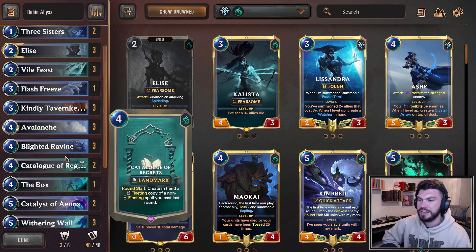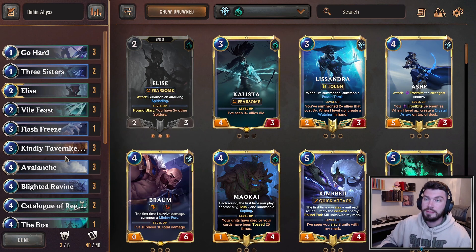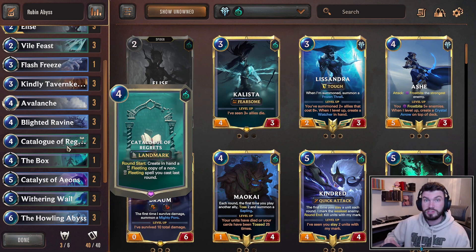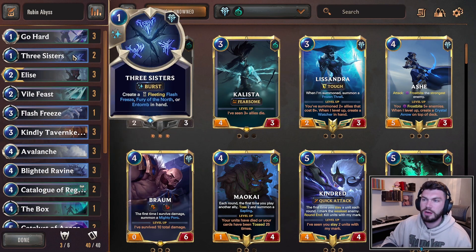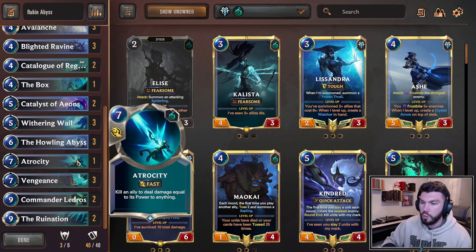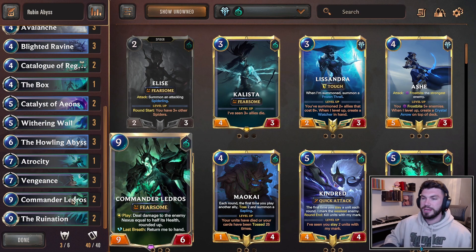Round start: create in hand a fleeting copy of a non-fleeting spell you cast last round. Really nice with things like Avalanche, Vile Feast, Withering Whale, and most importantly Go Hard. You play Go Hard, you play Catalog of Regrets, you get another Go Hard next turn. All you have to do is cast two Go Hards and you're already packing bags. It's insane card advantage once you get it going. We also have two copies of Three Sisters for Freezes and Entombs, one copy of Flash Freeze, and one Atrocity to go with our two Commander Ledros.